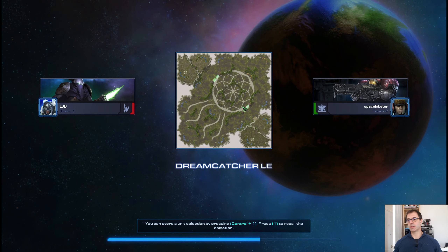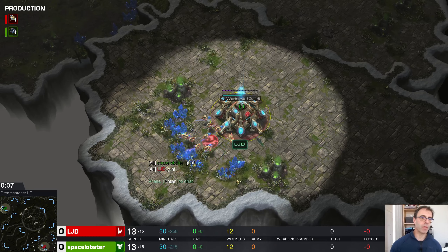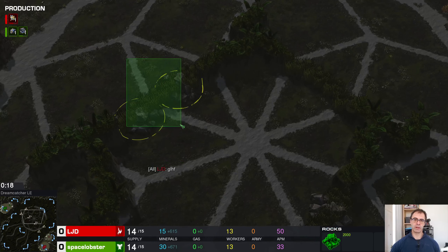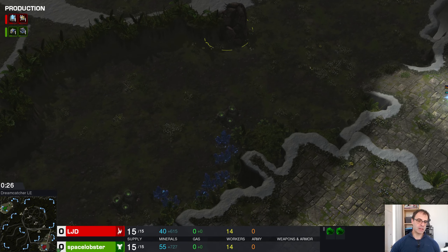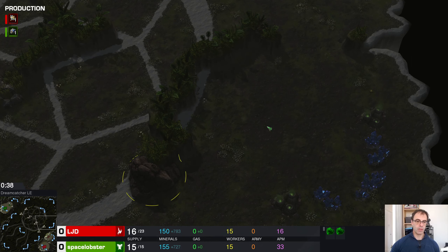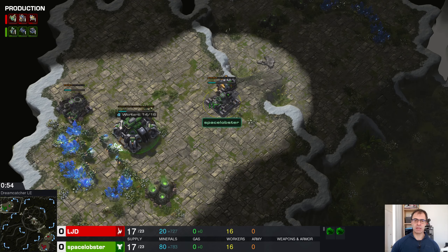Alright Scrafters, it's LJD versus Space Lobster. LJD is Protoss. We're on Dreamcatcher, which has a huge open space in the middle with these weird chokes that come through destructible rocks — also destructible rocks here that can block. This is a funny map, generally a good map for Terran because you have these tank positions behind the wall that can shell the third of your opponent.